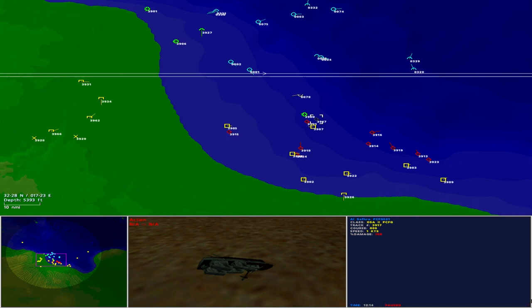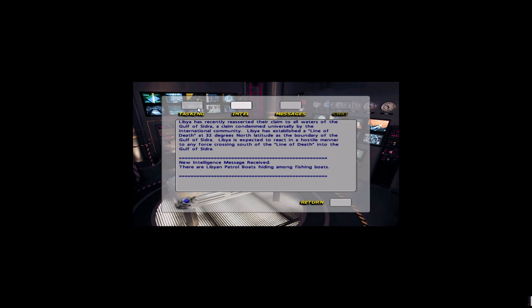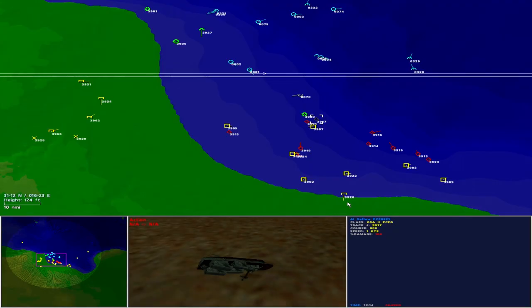Let's examine the latest intelligence. New intelligence message received: there are Libyan patrol boats hiding among fishing boats. That explains the large number of unknown contacts near the hostile ships. We will need to be very careful before firing to discriminate neutral from enemy ships. New tasking message received: you are ordered to destroy the Libyan airport located at latitude 31°35' North, longitude 14°42' East, and up to three surface-to-air missile sites within 10 miles. Dispatch FA-18 aircraft to conduct a strike with HARM and Maverick ASMs. This new task will need to wait until the air and surface threats are managed.